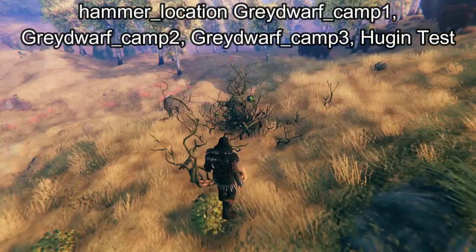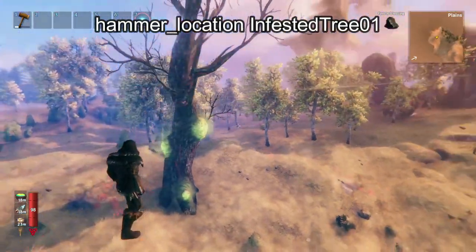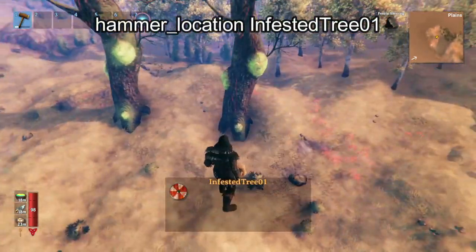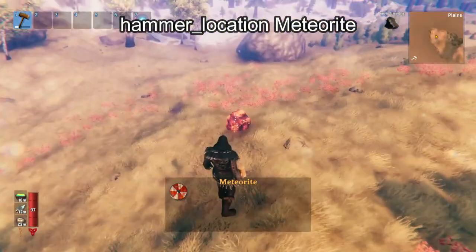Here we have a Hoogan Test. Next we have the infested trees from the swamp that give you guck. And then we have the Meteors.